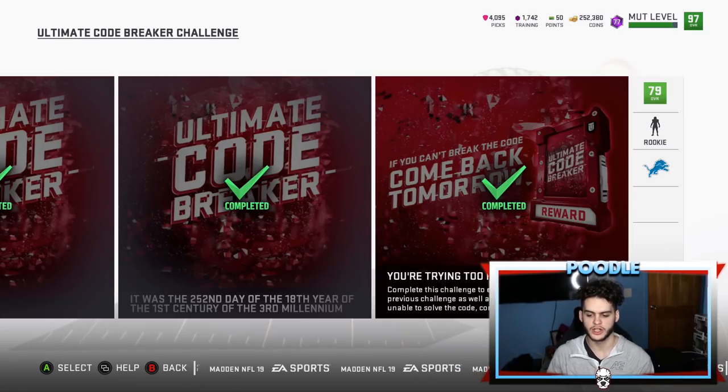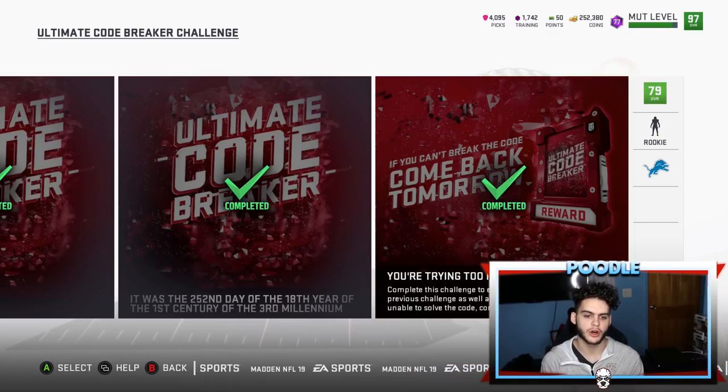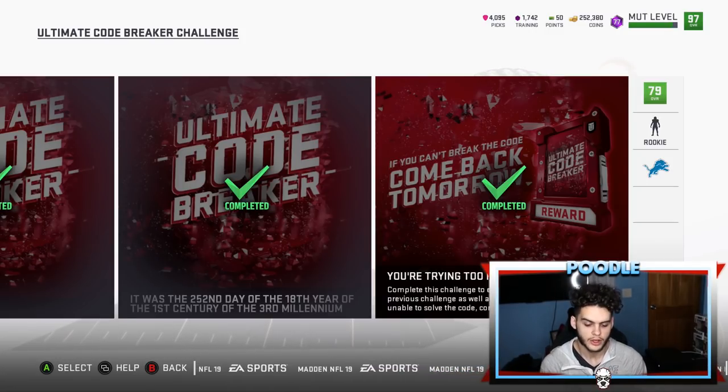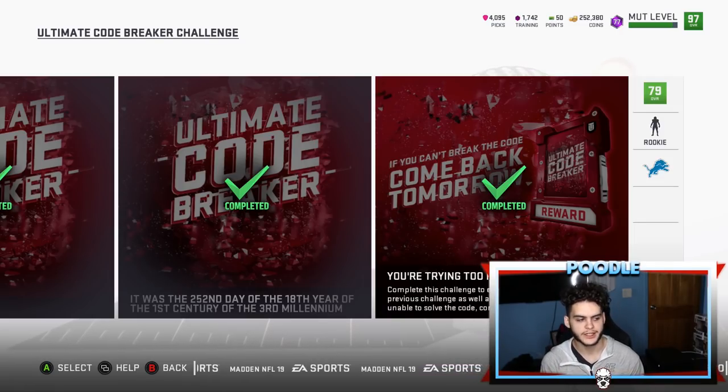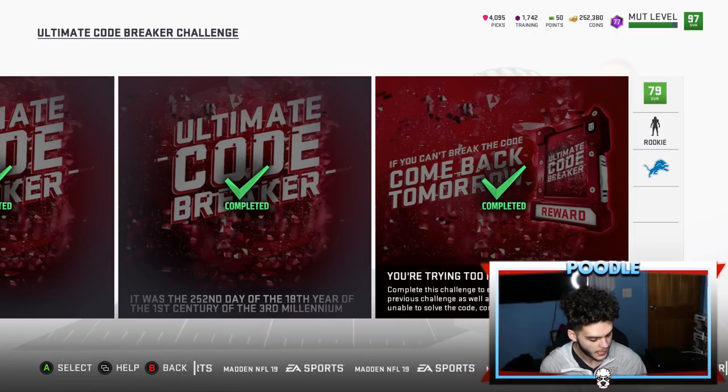Challenge number five is the hardest — it's a 15-minute quarter game and you cannot gain a single yard. You have to QB kneel on first, second, third, and fourth down, then punt. On arcade mode it's an auto-fumble on the punt, so hit the returner, pick up the fumble, then QB kneel again and punt. On defense, run a mid-blitz to get the ball back quickly, fair catch the punt, and repeat QB kneeling for the full 15 minutes. It'll take about 20 minutes total. Don't forget to run the clock with two-minute drill.